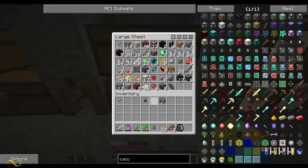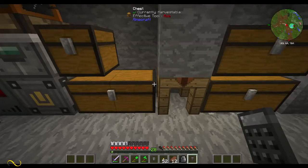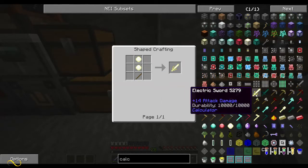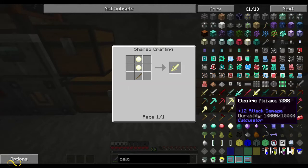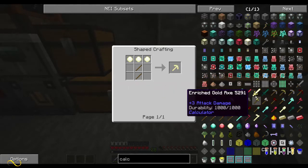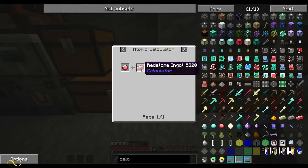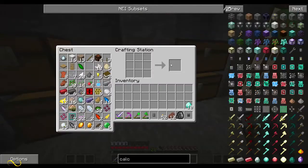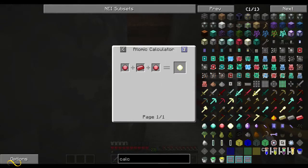I gotta sort my inventory out — maybe next time I'll do it before I start the episode. I wanted to upgrade my tools and I'm thinking maybe this electric stuff — there's a lot of damage for what it is, it's got 10,000 durability. This has almost as much attack and also 10,000 durability. I need three for that and two for that, which means in total I would need about 10 diamonds. Yeah — 10 diamonds. I have 10 diamonds. So what do I need to actually make this? Fancy chis... was an atomic calculator — didn't think about this.